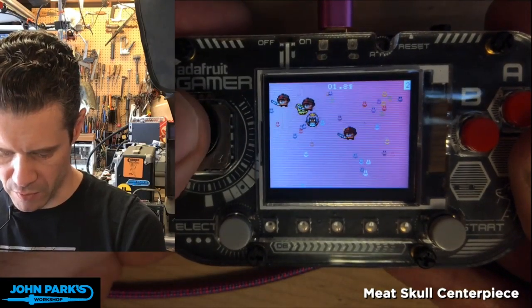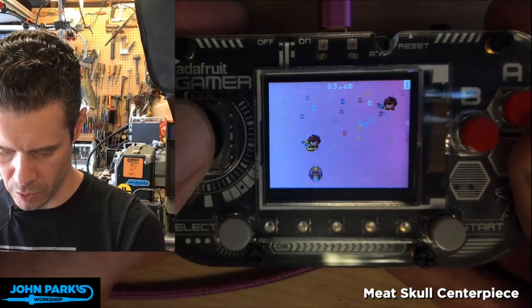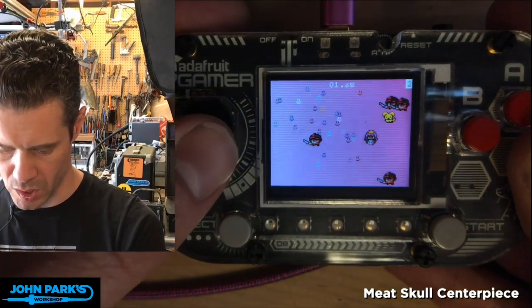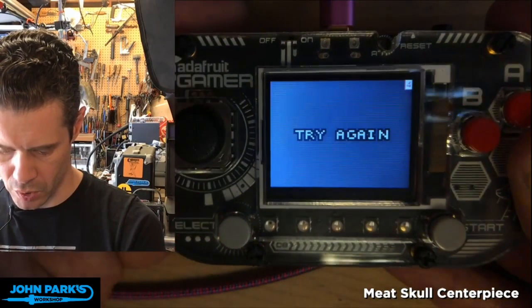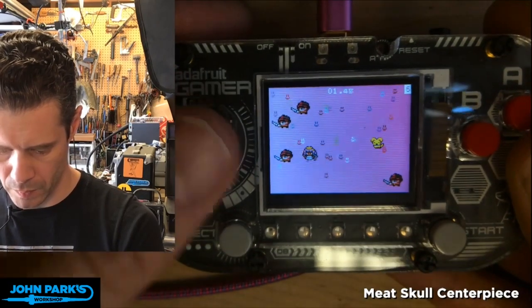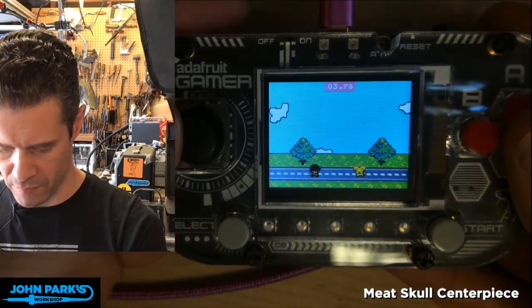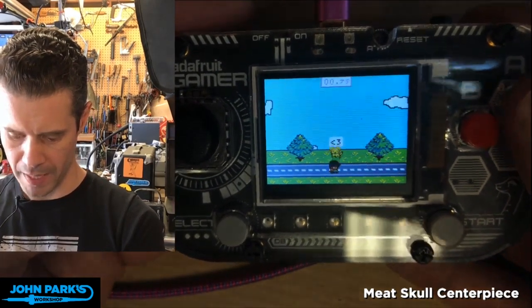Some of these you just have to figure out by context. There are guys with swords and happy little yellow creatures, so I'm going to guess I want to collect the happy little yellow creatures. Then it says 'pet,' and I have to figure out what they mean — I'll hit A. Dog petted!